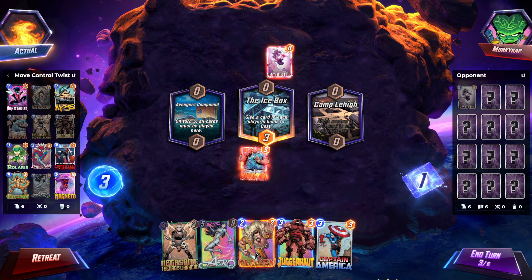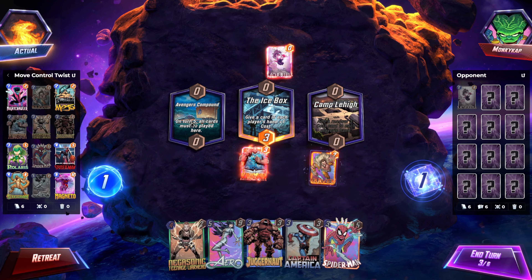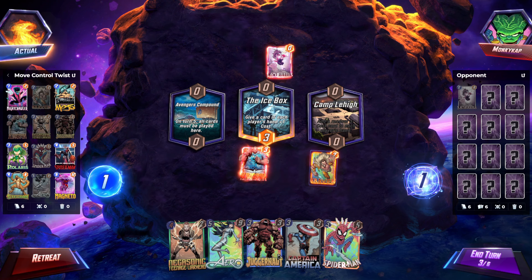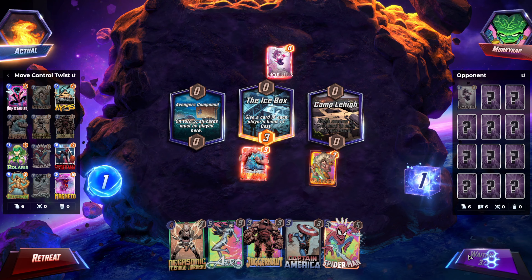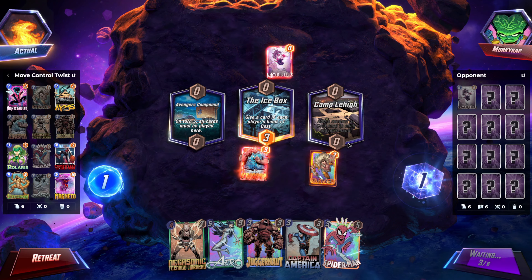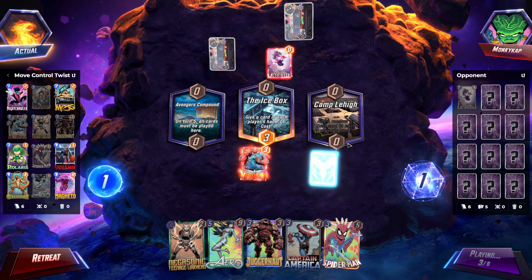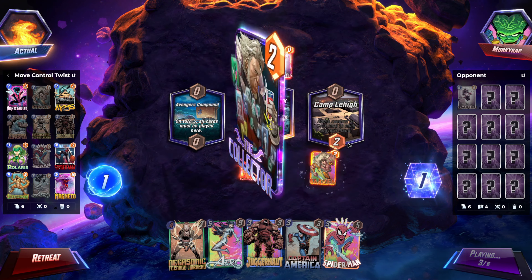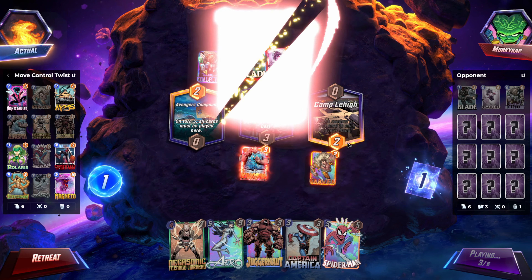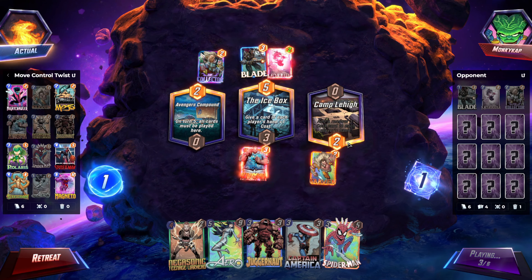We have a kind of good curve here because we can Negasonic on four. Which means if they play like a MODOK or something, they just get absolutely flamed. That's why they'd want to play MODOK on five — so if we play Negasonic on four, it would be really good. And then we can Spider-Man a Collector somewhere. So we just do that and then play Spider-Man next turn — Mojo left, Spider-Man left.